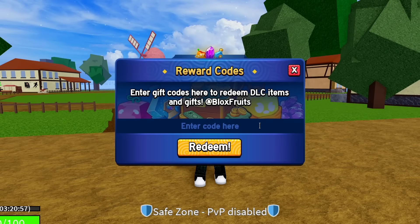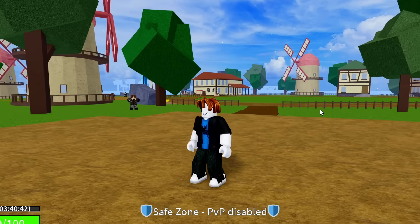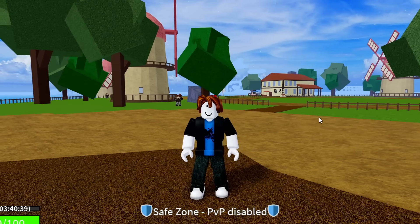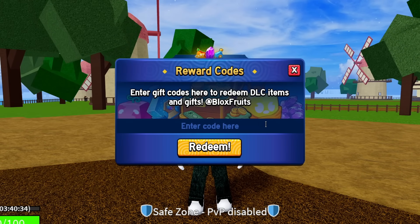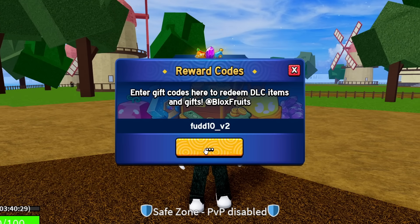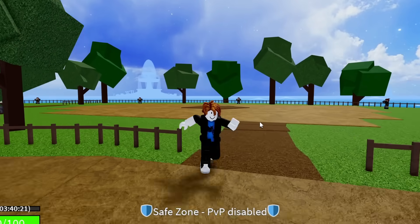The next code is SUB2NOOBMASTER123 — sub to Noob Master 1-2-3. Hit redeem: success, giving you 20 minutes of 2x EXP. The code after that is FUDD10_V2 — the second version of the FUDD10 code. Hit redeem: success. Just like the first one, this is a troll code and gives you two belly in the game.